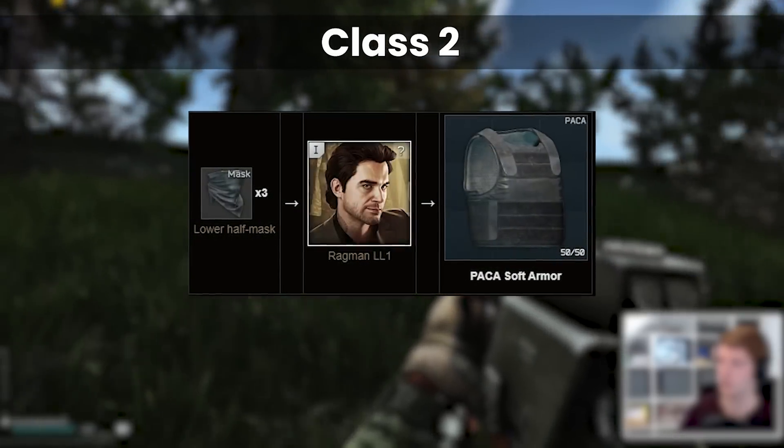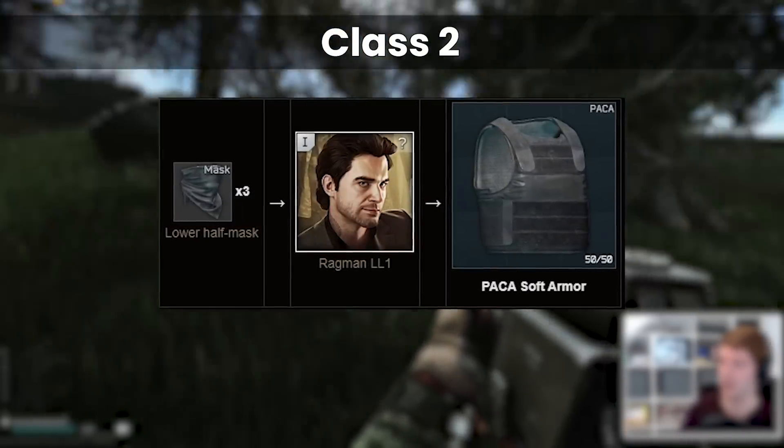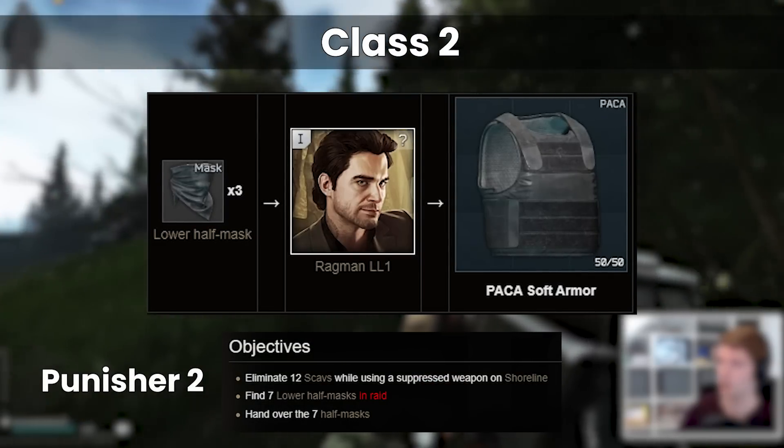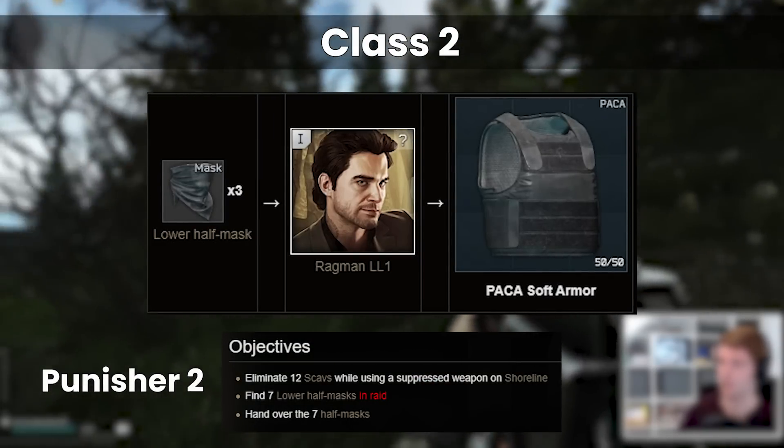There is a barter for the Packer which is for 3 lower half masks, but given that you need 7 of these find in raid for Punisher 2, I wouldn't do this unless you have non-find in raid ones or more than 7 in your stash.